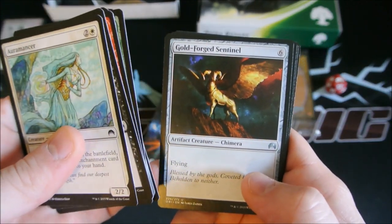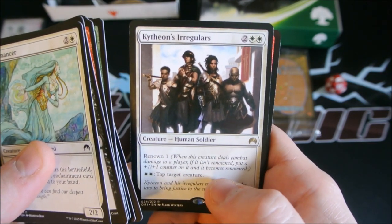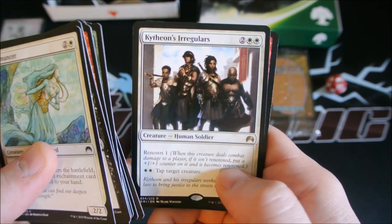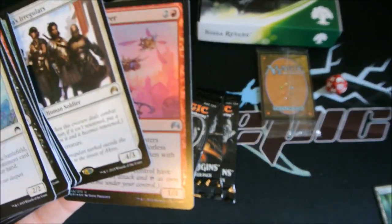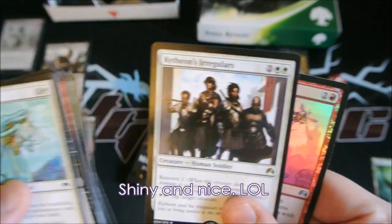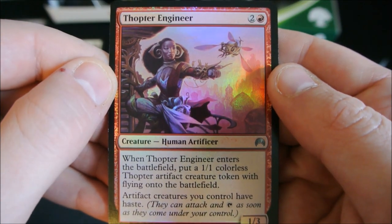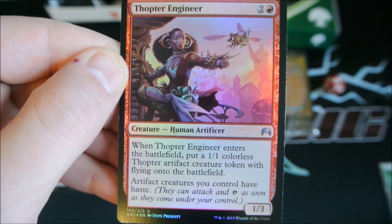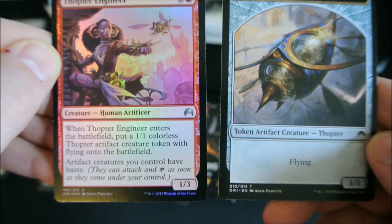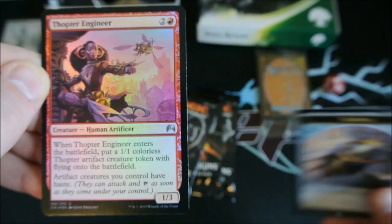Scab Goliath, Goldforged Sentinel, a Possessed Scab, and Kytheon's Irregulars. We got a Thopter Token too, but our rare is the Thopter Engineer — two and a red. When Thopter Engineer enters the battlefield, put a 1/1 colorless Thopter artifact creature token with flying onto the battlefield, and artifact creatures you control have haste. Not bad at all.